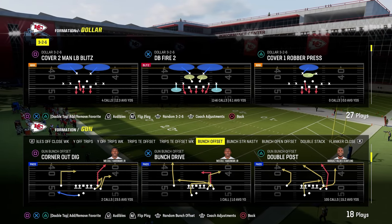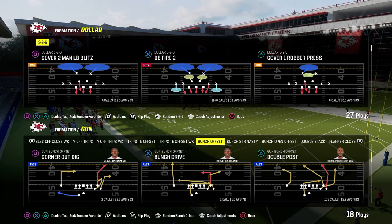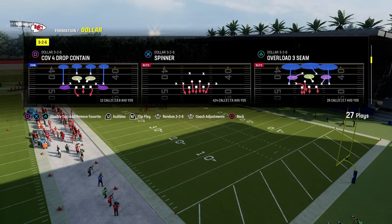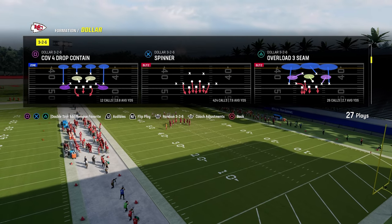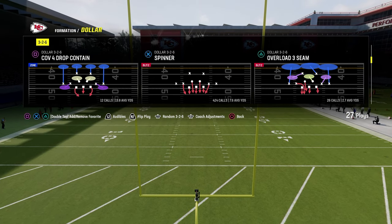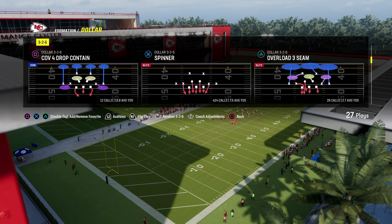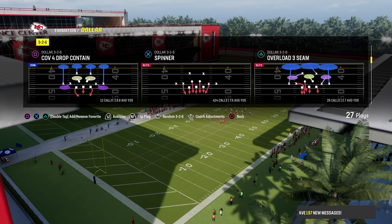Today's video I'm going to show you the blitz that basically kills bunch. This is the best bunch defense pretty much every single year. It's a really good bunch defense and it's going to be out of the 3-2-6 formation, and the play we're going to be looking at is Spinner. This is custom designed to defend bunch, bunch strong, or bunch strong offset really well, which are the main offenses that you're going to see.